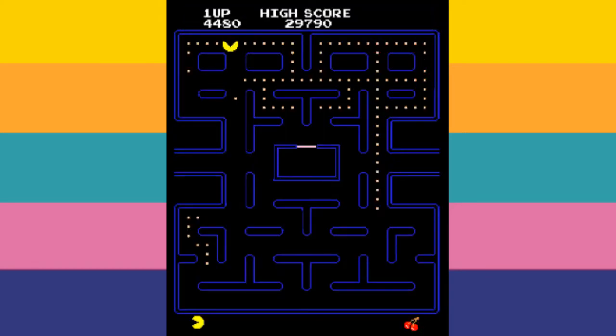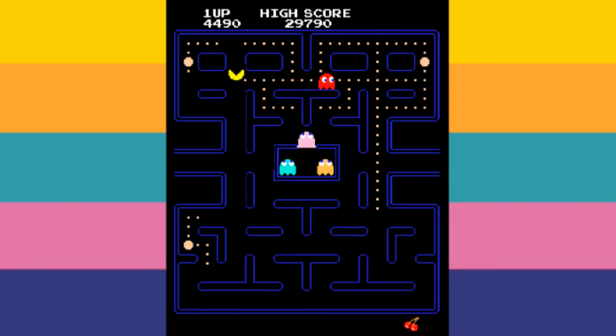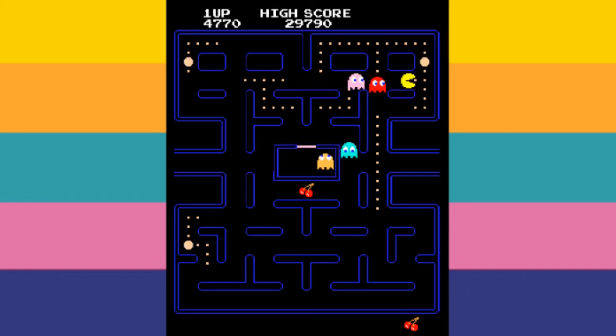Blinky, the red ghost, tries to travel directly to the tile Pac-Man is on. This causes Blinky to almost always be following behind Pac-Man. Blinky's behaviour changes as time passes on each level, making his speed increase by 5% and stopping him from going into scatter mode. The speed at which his behaviour changes is based on the level the player is on — later levels meaning his behaviour changes faster, and earlier levels meaning it doesn't change too fast.